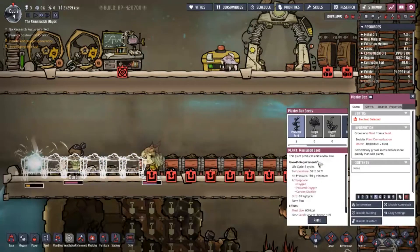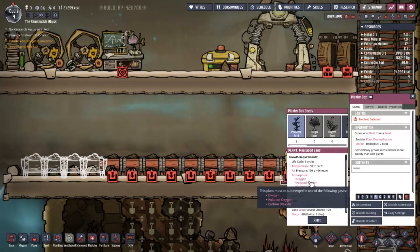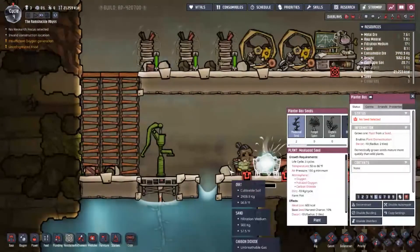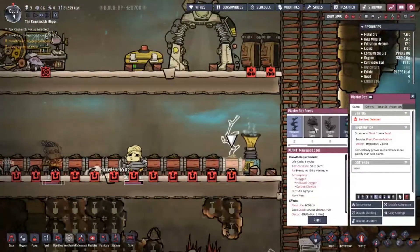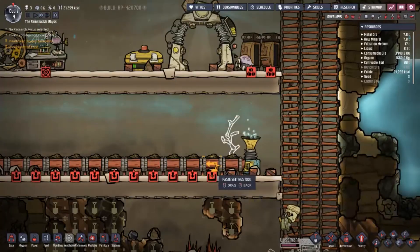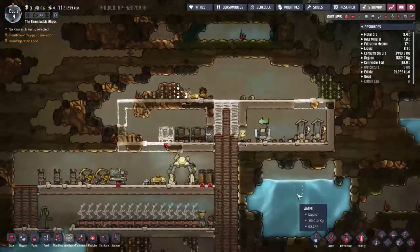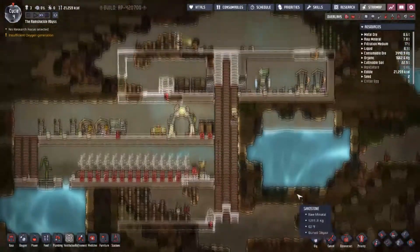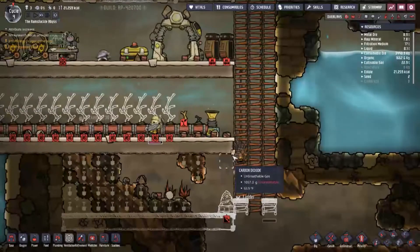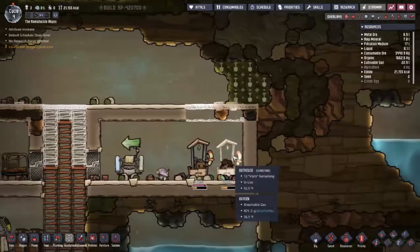We can plant mealwood because all it needs is any atmosphere and a temperature between 50 and 86 degrees, which is mostly above 60 here. It just needs dirt. We'll plant that with priority of seven. I'm going to copy that to all of these — I can't do more than two right now but that's still a good start. Also, throughout the series if you comment, I'll be choosing random subscribers to become duplicants!